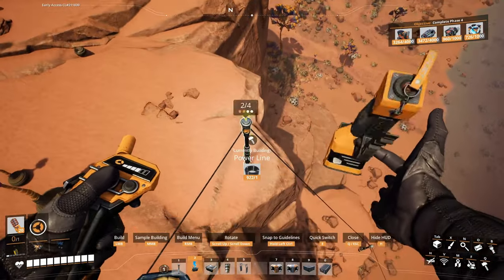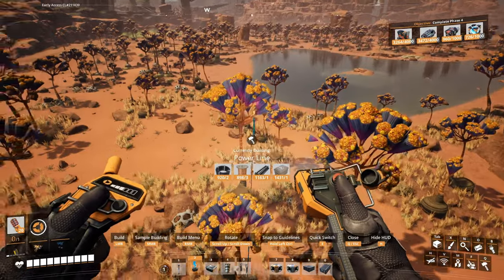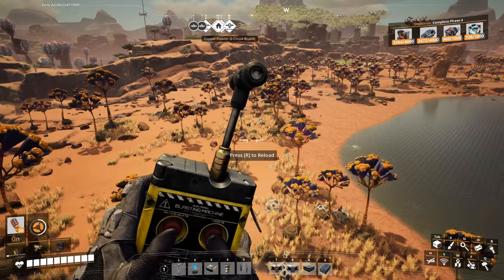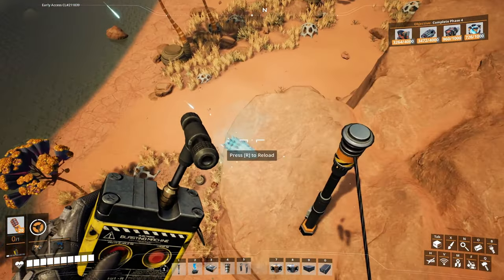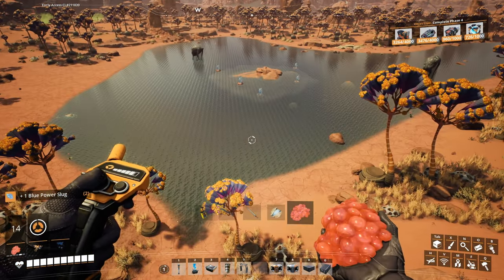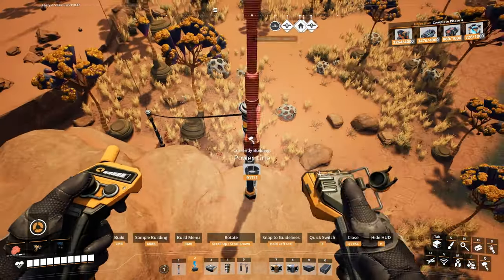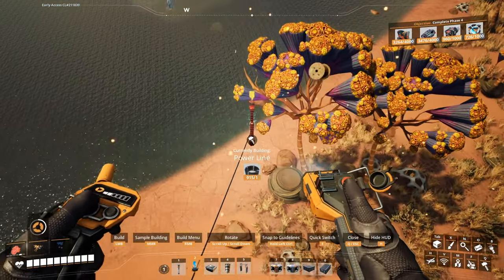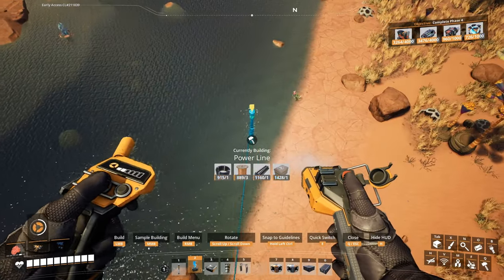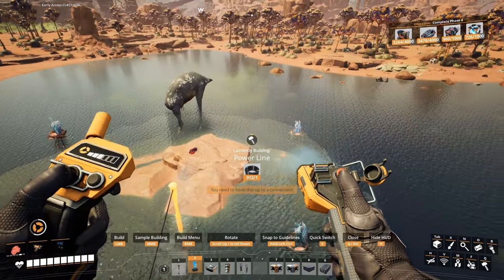I'm just gonna back off quietly — there's a slug right there. There's something guarding that little island there. It's probably an artifact. Yeah, it is.